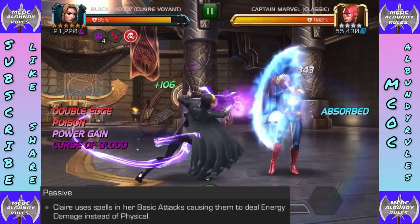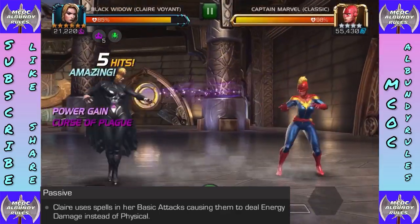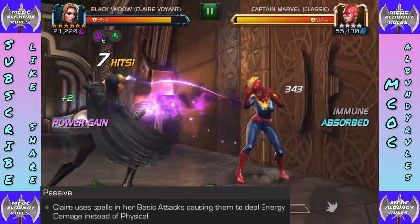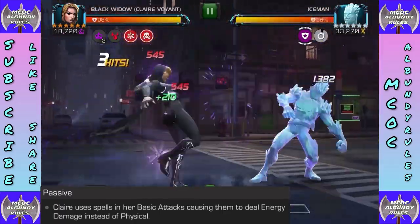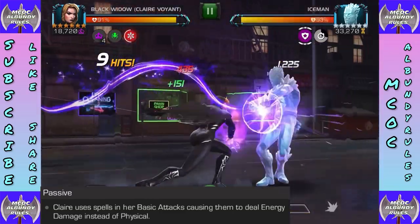Welcome back to MCOC Al Bundy Rules. I have a tutorial for you on Black Widow Clairvoyant. Starting with something simple: her passive has basic attacks dealing energy damage instead of physical. This is good where you're punished for using physical — certain thorn nodes or champs with high levels of physical resistance — so she is doing energy damage instead of physical.